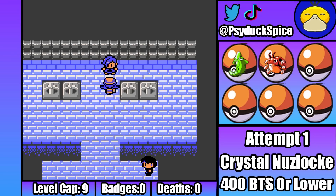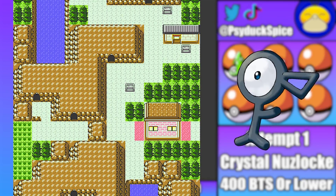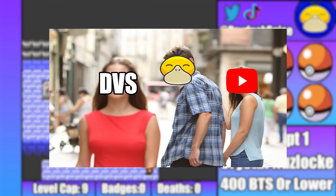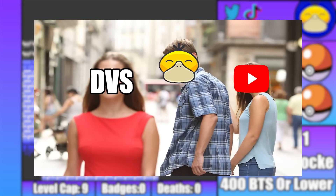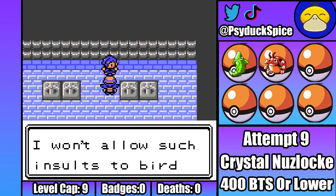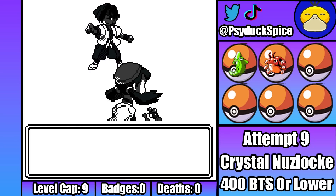I get all the way to attempt nine before I decide something needs to change, and that something is EVs, or DVs, because this is generation two. If I go and knock out Unowns in the Ruins of Alph, I'll be able to slightly increase all my Pokemon's stats before I get to Pidgeotto. The problem is I won't be able to get enough DVs to make a difference without overleveling. So for full transparency, I do kind of cheat and give my Pokemon more DVs than they should actually be able to get at their current level. I do realize this is kind of cheating, but I have tried eight times to win this first gym fight and haven't even been able to get Pidgeotto to below half. So for the sake of making this doable, it's necessary.